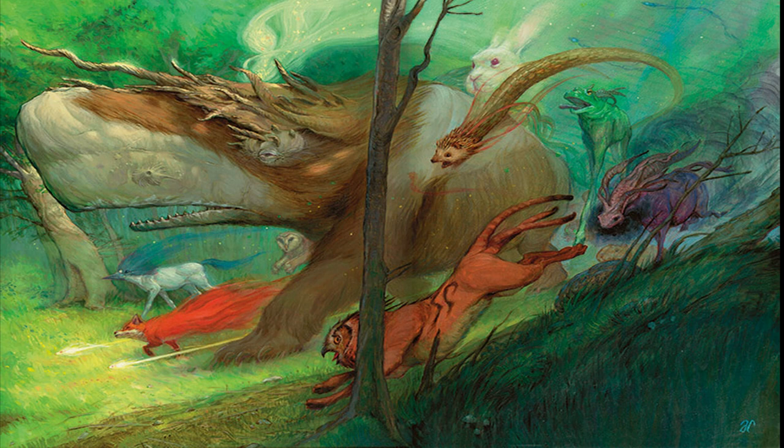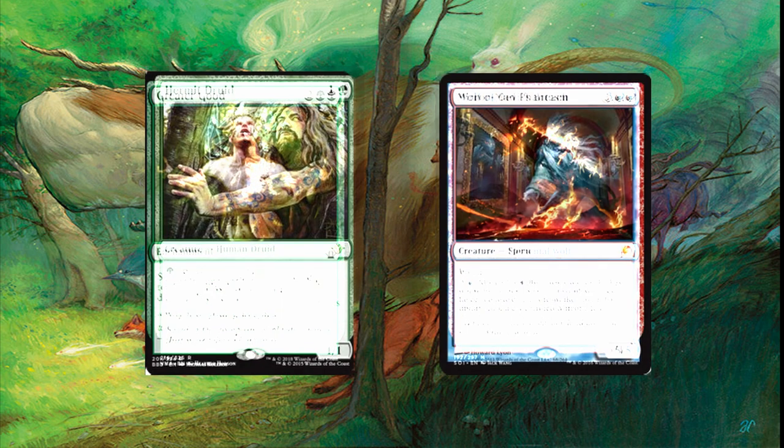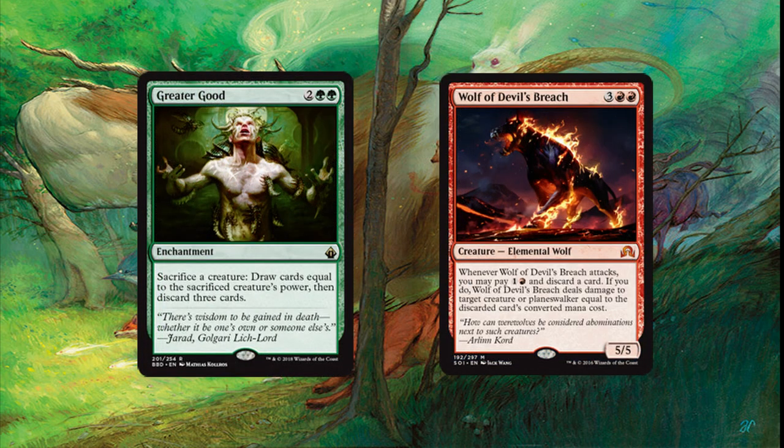The issue is getting these cards into your graveyard. Luckily being a 5-color deck, this shouldn't be too big of an issue. I'm a big fan of going all-in and I run Hermit Druid and Mirror Mad Phantasm. There have been so many fun games where I almost mill out my entire deck, but unlock so many fun combos because of it. I run other support cards for getting cards into the bin that act as a versatility option, like Greater Good or Wolf of Devil's Breach. With Greater Good, you're going to be sacrificing a creature, drawing cards based on the power of the creature, then discarding three cards. You can draw huge amounts of cards off Greater Good by pairing it with Bane of Progress.